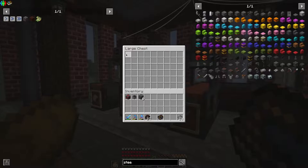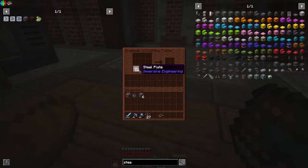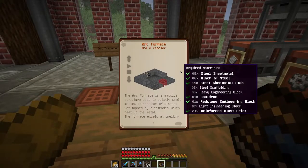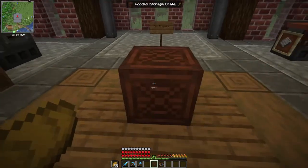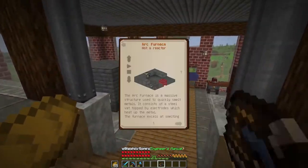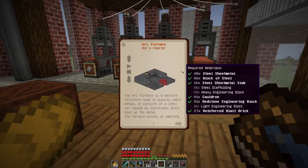We needed that sheet metal slab and then we also needed standard sheet metal. So let's go ahead and take all of these and turn them into sheet metal. Eight of those will be for the initial sheet metal that we needed, and then we can do this to get 16 of those, and that should fulfill the sheet metal and sheet metal slabs that we needed. For now what I might do is take a storage crate and put this down over here with all of these things so that I don't accidentally spend any of these in the process.